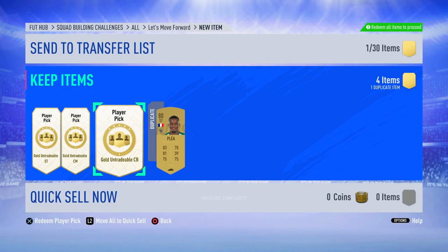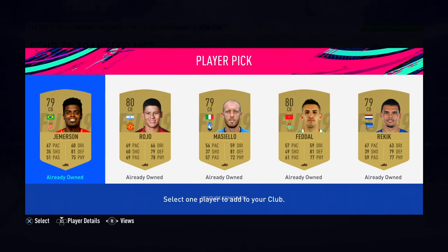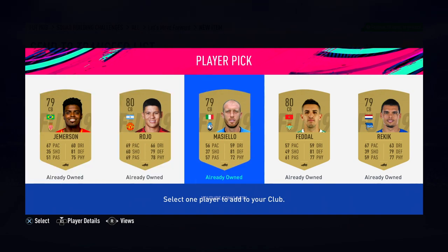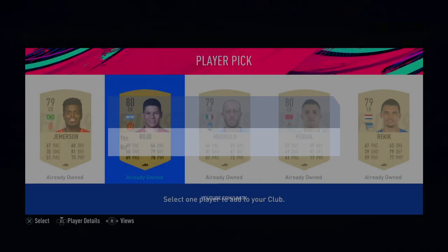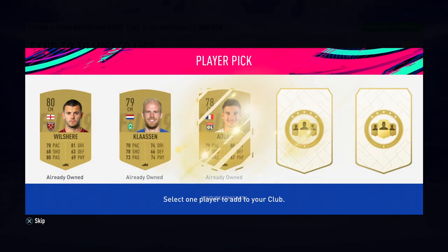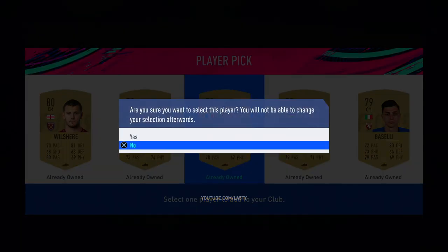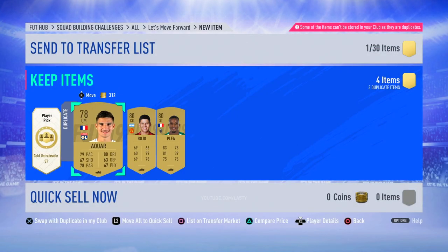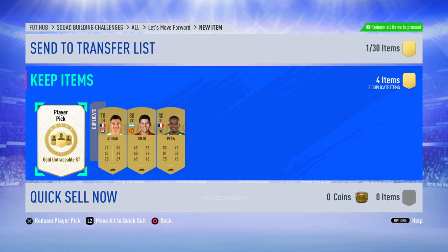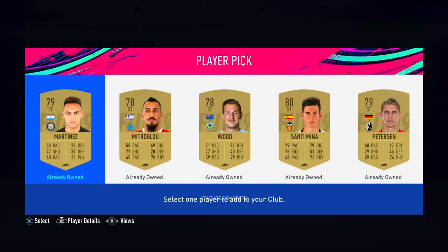For the centre-backs I'm thinking: do I go French or just pick someone popular? I go for Rojo. Moving into the centre-mids, I see a little Frenchman — I've already started going down that French route by getting Plia, so I pick him. For the striker, it offers players that don't quite work perfectly, but I can see 83 pace on this Martinez guy, so that's what I pick.